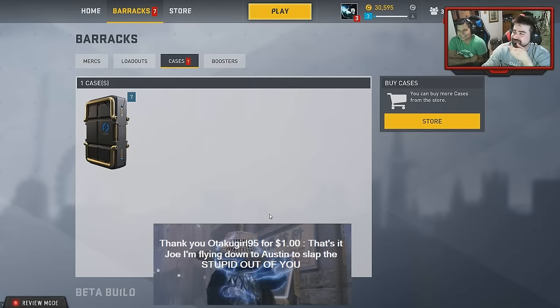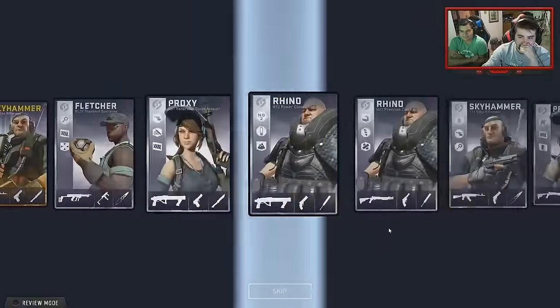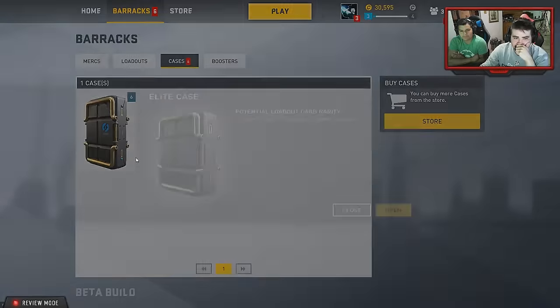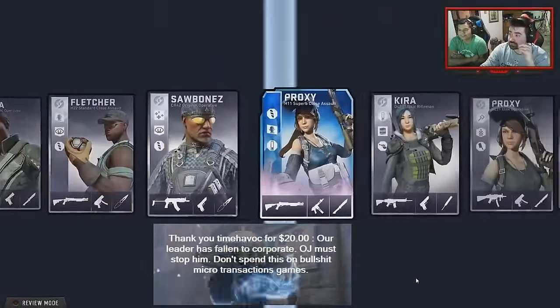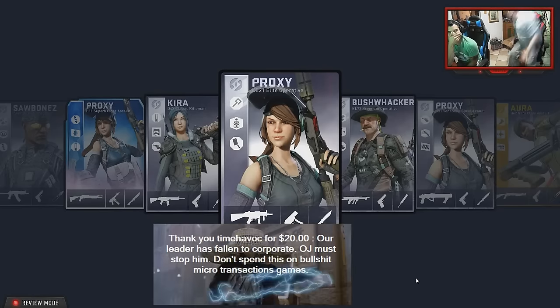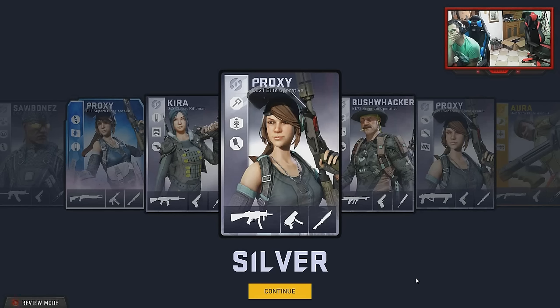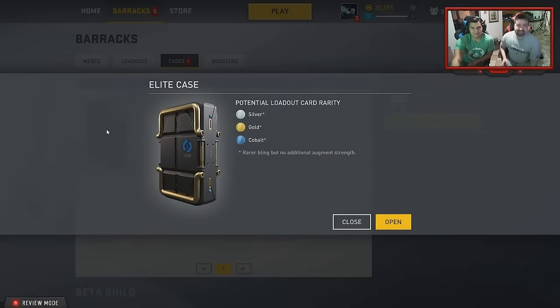That thing about it choosing whatever card is closest to the line — there've been times where it's literally touching the gold and then just jerks back. Time Havoc donated $20 saying 'our leader has fallen to corporate.' I got a goddamn double — I fucking knew it! Time Havoc, I will make sure those $20 go to good use, not this bullshit. You know how many good games we could buy with $20? I got it this time. Sorry, you spent $54.